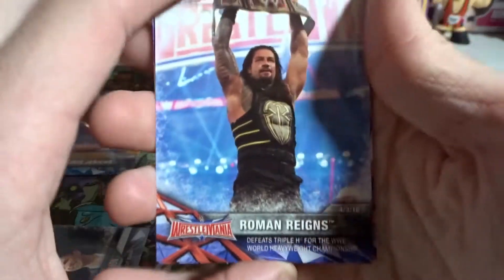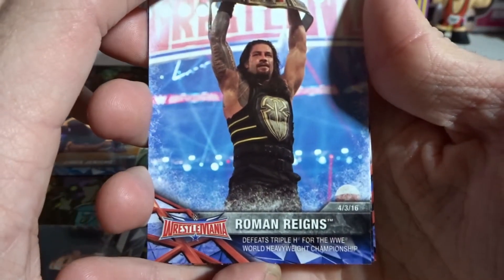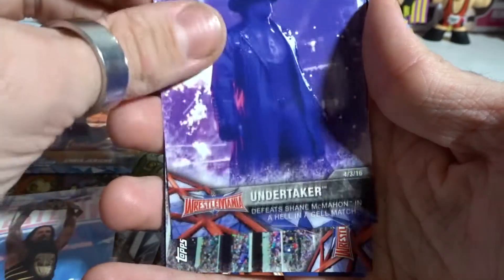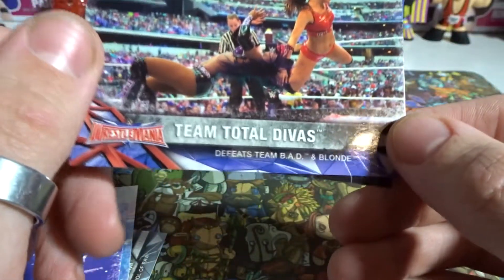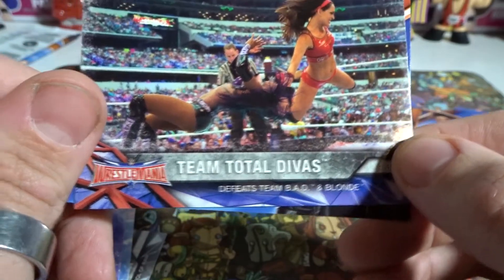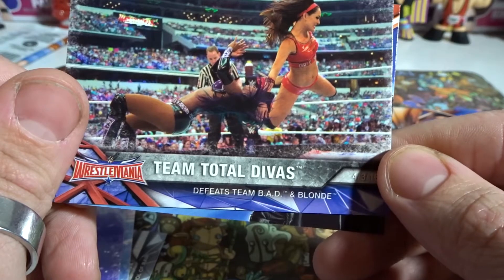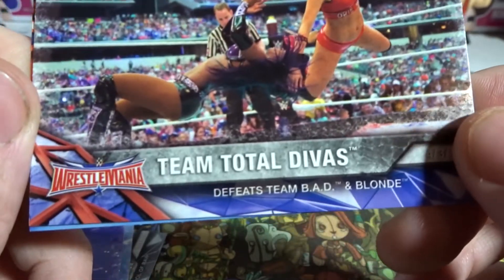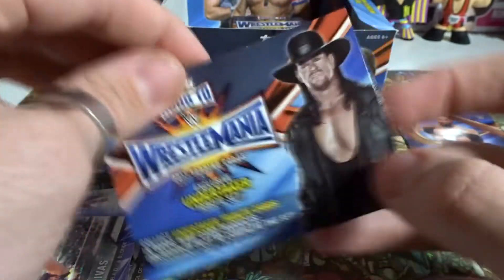We got Roman Reigns defeats Triple H for the WWE World Heavyweight Championship. Undertaker defeats Shane McMahon — that's a pretty cool match. Here we go, we have Brie and Naomi — Team Total Divas defeats Team Bad and Blonde. That was the one when Lana was part of that match, which was cool. Naomi and Brie mode — Brie is pretty damn good. And of course that Undertaker thing, which I guess saves me money on the next one maybe.